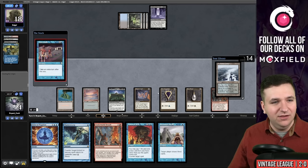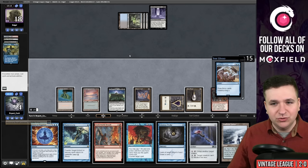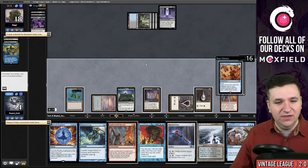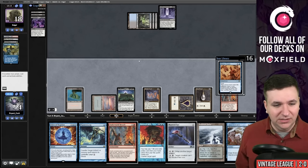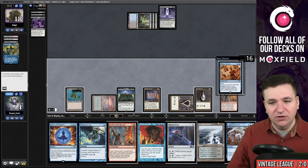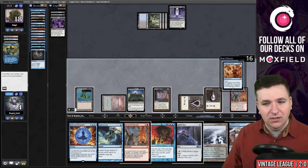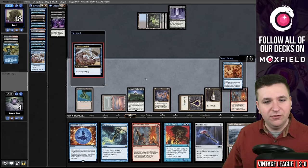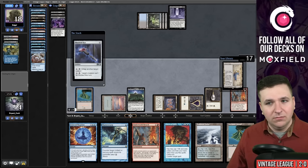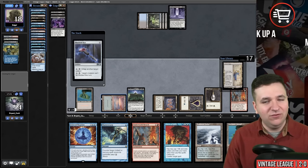We have a land on top that does nothing. Ancestral Recall — let's clear that land, Storm 15. I can draw the Lorien Revealed by casting Probe for mana. Dress Down — they have Street Wraith, Doomsday. I'm worried about this Mana Crypt killing me. If I play Key and untap the Sapphire, I have 4 mana — one mana short of casting the Lorien. The Mana Crypt in play could end up killing me. I'm going to cycle, shuffle our deck, grab Volcanic. Storm 17 — if I could have found Brain Freeze this would have been lethal, but I did not. We paid 8 life to a Dig Through Time.